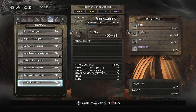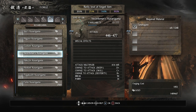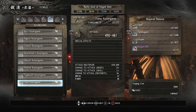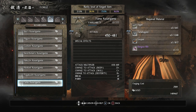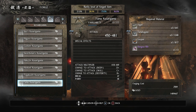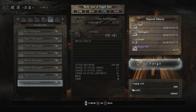None of these Kusarigama have special effects, which is a really big bummer. I would like to get an elemental attack on them but that's not going to happen. So this is the best one I can make in terms of damage — 450 to 481 damage. The only thing it takes that is rare is a Bungasa rib; I don't think you can actually buy those. I want to make this using all of the purple ingredients.